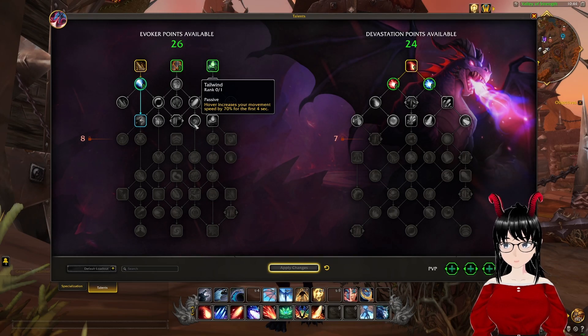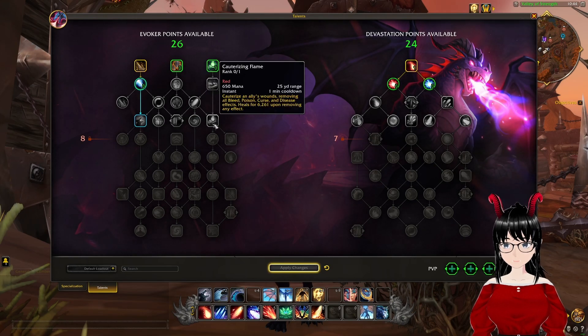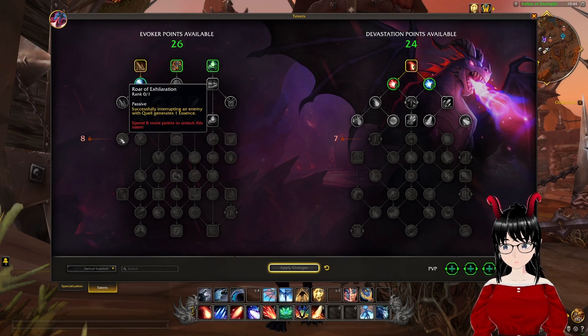The next passive is Tailwind: Hover increases your movement speed by 70% for the first 4 seconds. Cauterizing Flame: cauterize allies' wounds, removing all bleed, poison, curse, and disease effects. Heals for 6,261 upon removing any effect. This is a 1 minute cooldown, 25 yard range, instant cast, and costs 650 mana.